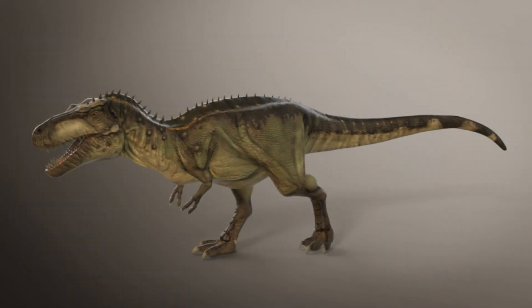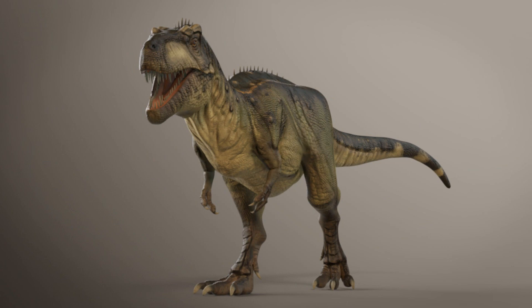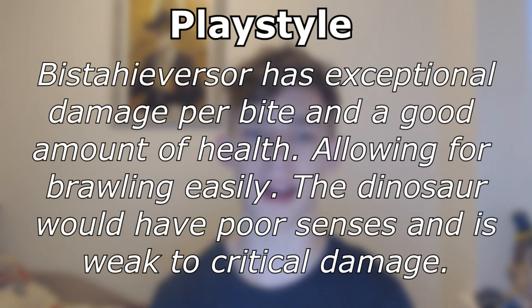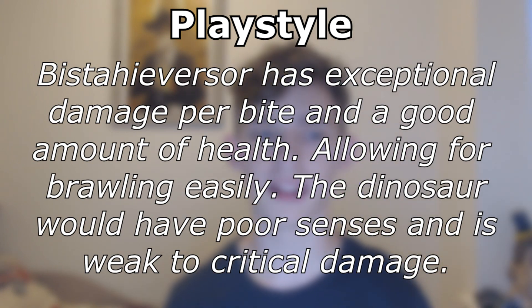Now for the newest dinosaur to join the game: Bistahieversor. It will join the other four dinosaurs as the fifth creature in the game. This more recently described dinosaur joins the heavy carnivore line at tier 8, with Daspletosaurus and Tyrannosaurus at tiers 9 and 10. Like the others in the tech tree, Bistahieversor is a heavy brawler — a troublesome opponent at tier 8 and a force to be reckoned with. The dinosaur has exceptional damage per bite as well as a good amount of health, allowing you to easily have the upper hand when brawling. However, Bistahieversor has poor sensors and is weak to critical damage, meaning it is weak to bone breaking.